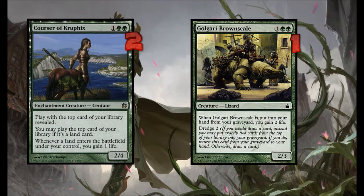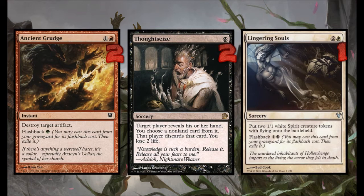Golgari Brownscales is a dredger that can gain us life. Ancient Grudge is for affinity. Thought Seize is good against sideboard cards or control decks. And Lingering Souls is for matchups where that card is just fine.